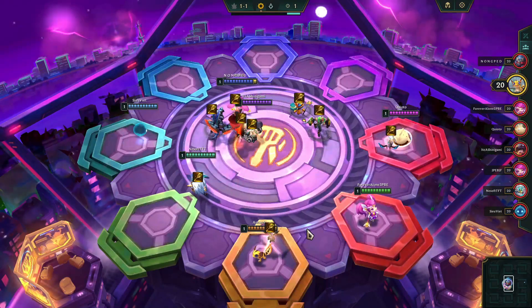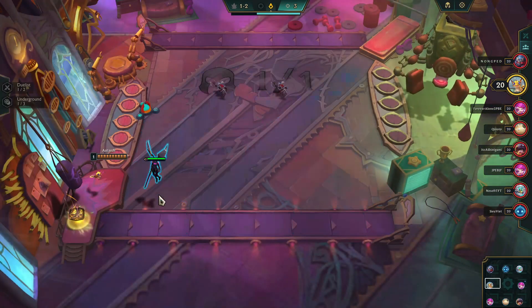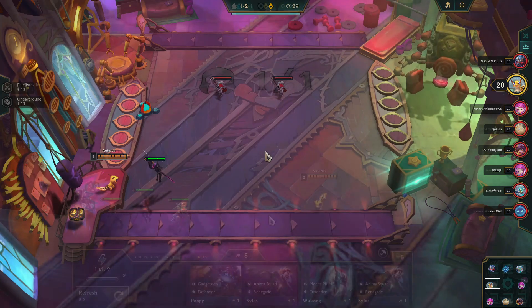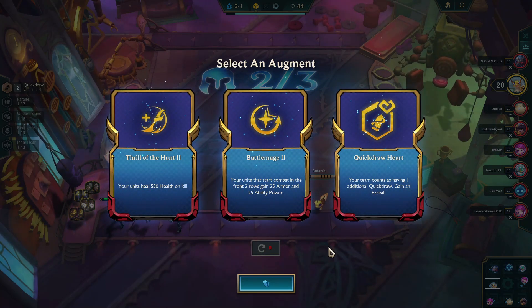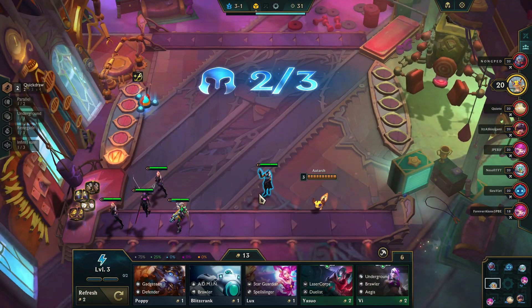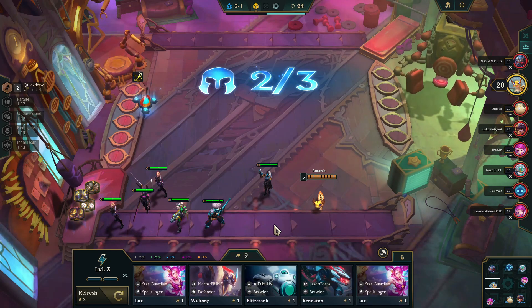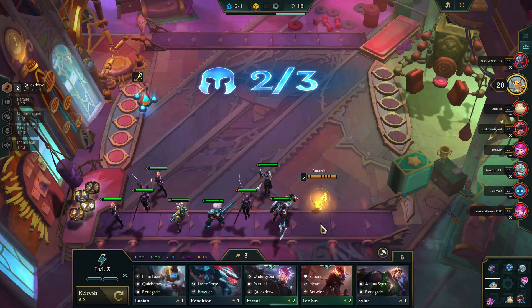It's a build I've shown you before, but this game was a little bit special. It's always special when it starts off with a spatula, because now you have a lot of possibilities. Glancing at our first set of augments, I'm not in love with these, so I'm going to roll them since it's at least the gold level. Quick Draw Heart could be fun, but there's four Quick Draws in the game, so I'm going to go ahead and grab Thrill of the Hunt instead. If we're going to do a Quick Draw build — as it feels like it's leading me with giving me Ezreals and Lucians at the start — then Thrill of the Hunt is going to help, because they're going to do a lot of damage.